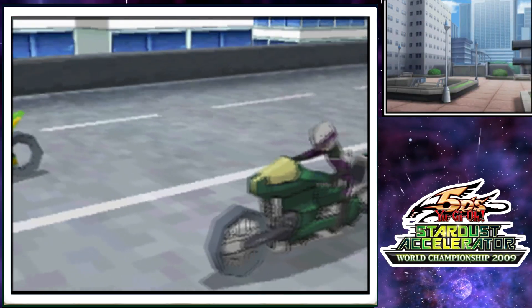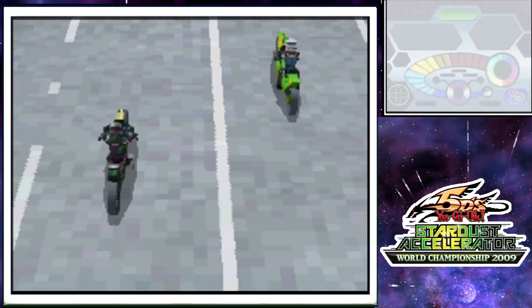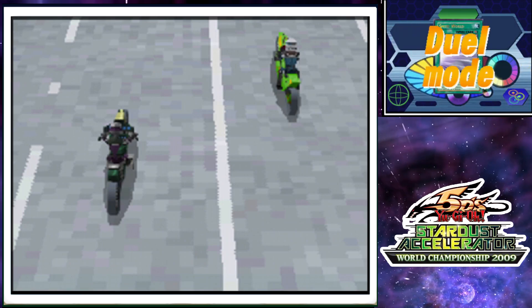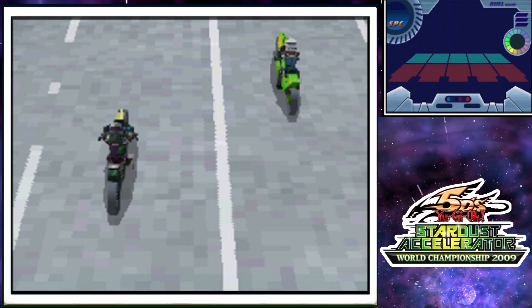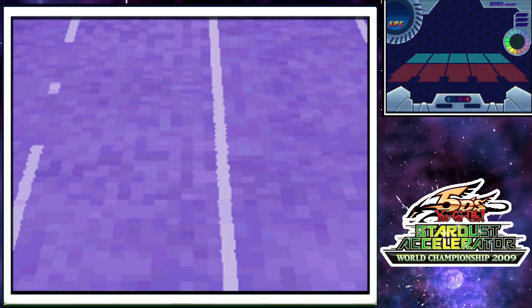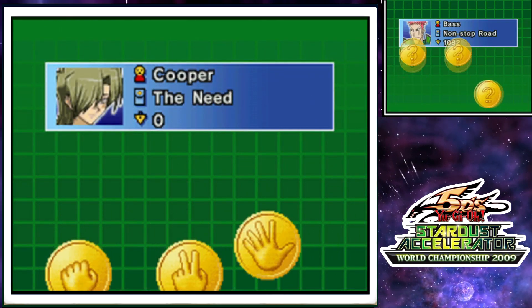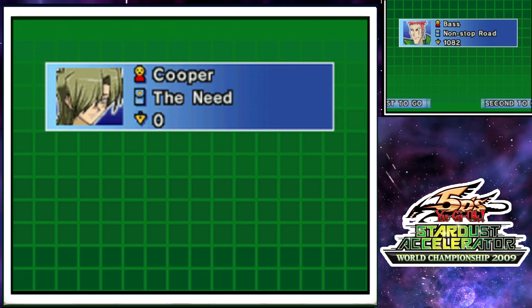Think you can keep up with me? I hope so. So this guy's name is Bass or whatever — he's awesome, he's a nice guy. He just wants to help me get better at the game, and I appreciate that. So we're going to activate the Speed World and then do some speed racing. This deck is called The Need. Now let's get on with the speed duel.